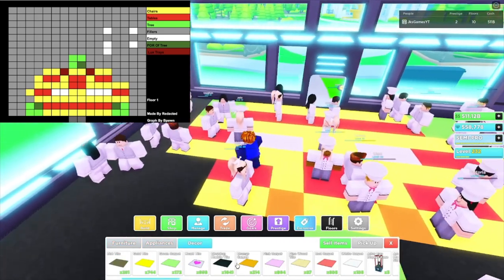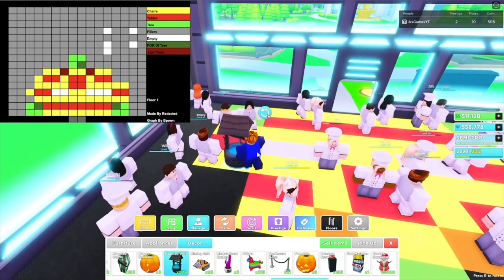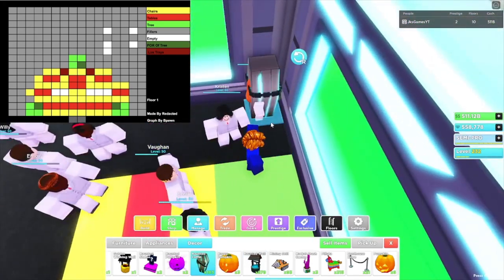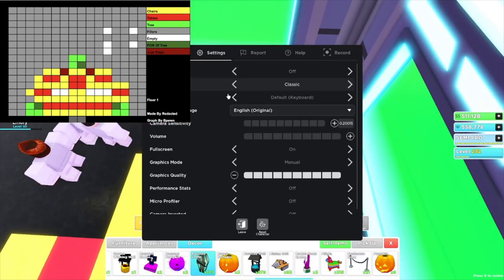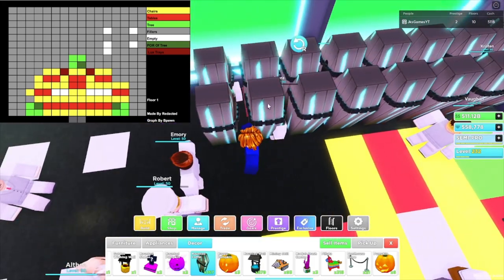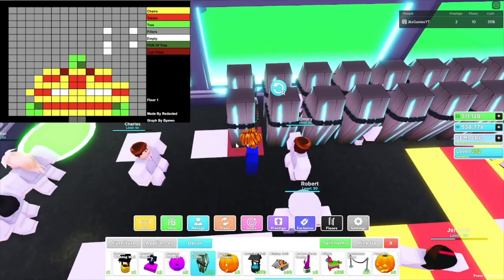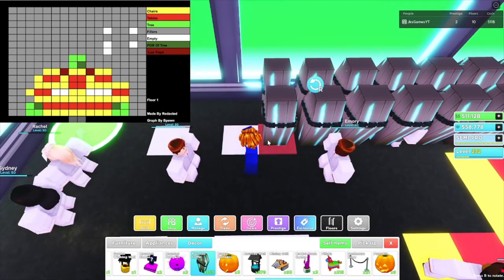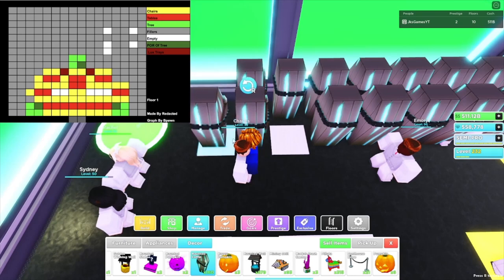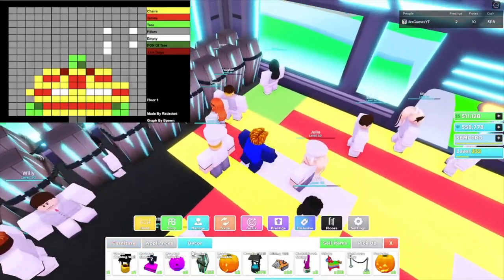Starting in the corner, we're going to use the core item — we're going with our haunted coffins. You guys can use any decor item you want. We're going to go up to about right here: one, two, three, four, five, six, seven, eight, nine, ten, eleven. On the second row, there's an empty slot, and on the 13th row it's also going to be an empty slot — place it right there.